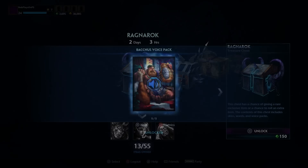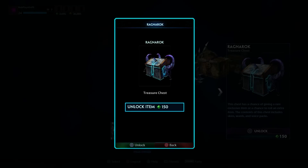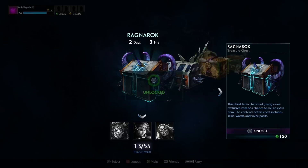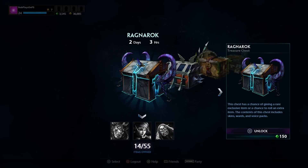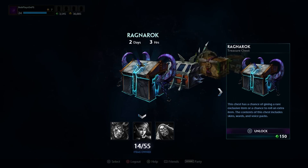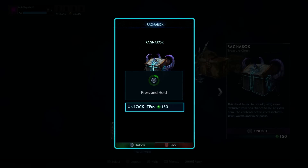Voice pack for Bacchus — I like Bacchus. Bacchus is fun to play as. He's another great guardian and I think I have a good skin for him. Let's open up another. Mr. Cactus — I don't know if that's an avatar or a ward skin. I'm not really into wards. I'm kind of an arena player. I play a little bit of Clash, but that's about it. I'm getting so close to my limit — come on, I wanted an exclusive.